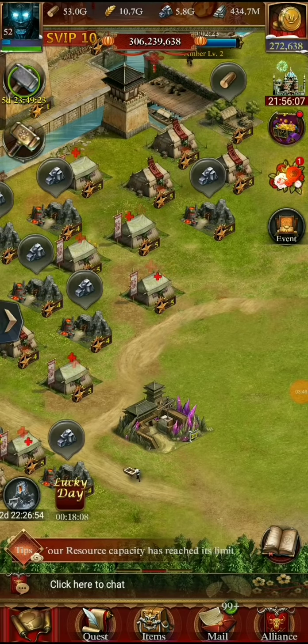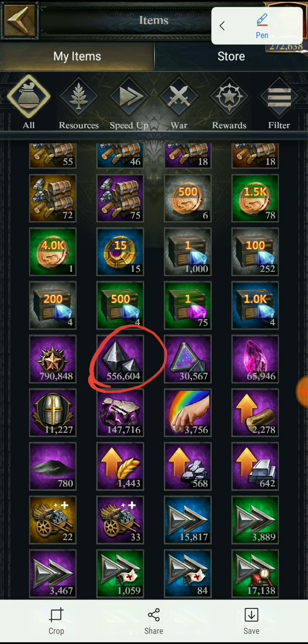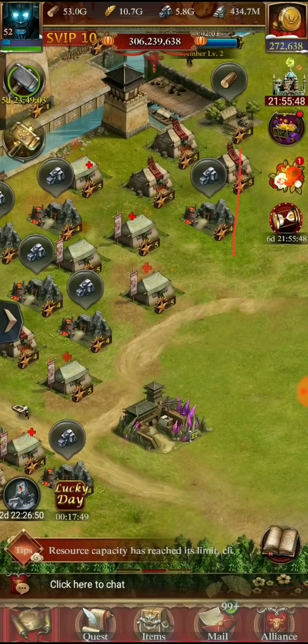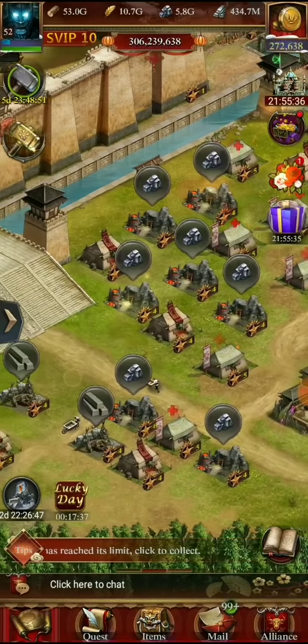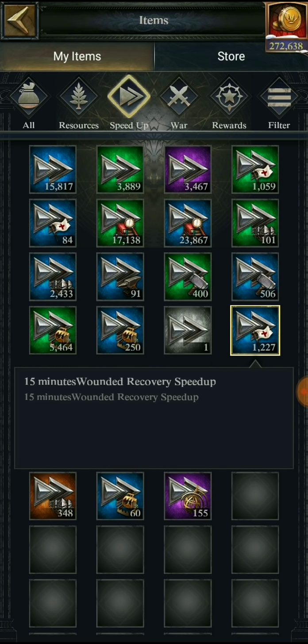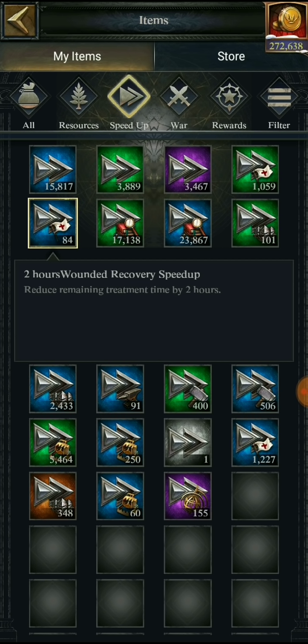So let's note down our current items. Right now we have 556,604 fine iron - this should not decrease. And my mithril is 434.7 million. Remember those numbers: 434 and 556. Now my healing speed ups: 15,800 one-hour speed ups, 84 two-hour speed ups, 3,461 eight-hour speed ups, and 1,227 fifteen-minute speed ups. So we have this image so we can always go and check if these numbers match or not.